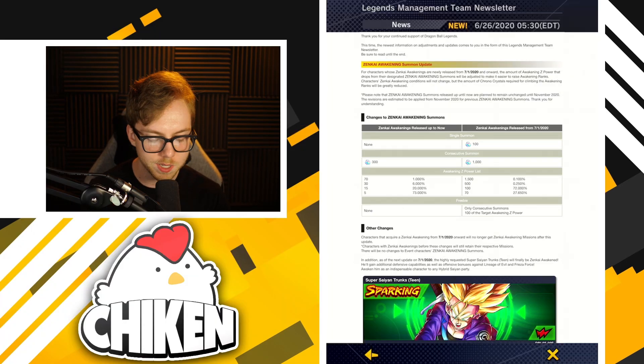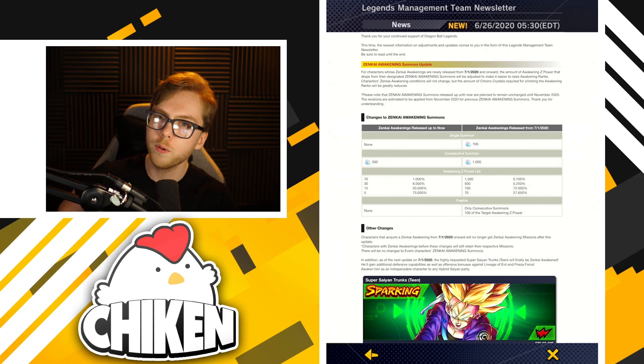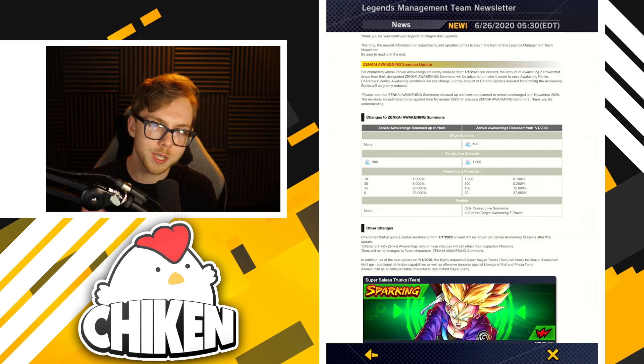There is something to be said for removing the first awakening level, and I get that people are upset about that — it makes sense. But I still think this is such a positive change for the game for any player that it is more than a worthy exchange — it's an over-the-top positive exchange. As far as the 1,500 and 500 awakening Z power drops are concerned, the 0.25% and 0.1% chances are very, very low — you probably won't run into them often. Most likely you'll average out at the 170, but occasionally you'll hit one of those and it will dramatically reduce the cost of maxing out that unit.